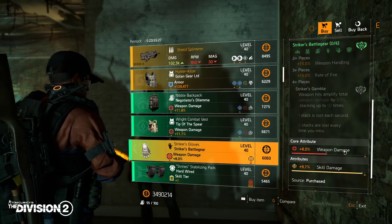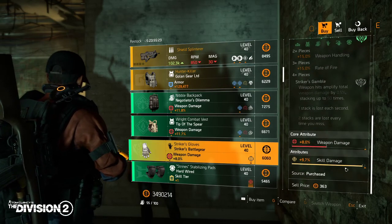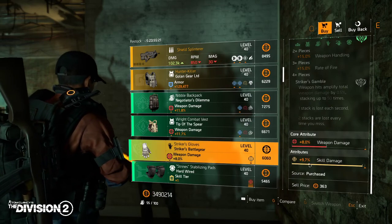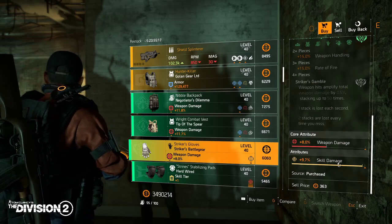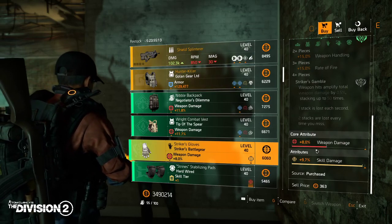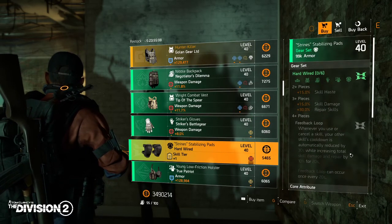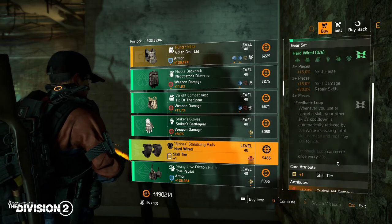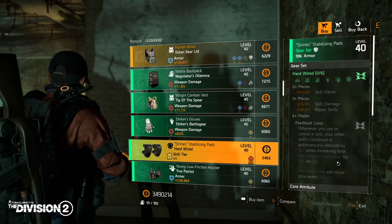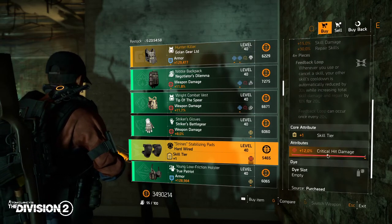Then we have the Striker's Gloves — Striker's Battle Gear. The attribute is skill damage, so if you're using this gear set for a skill build or hybrid build, you can get this and just change the core attribute. Then we have the Hardwired — it has a max roll 12% crit hit damage, great for a hybrid build.